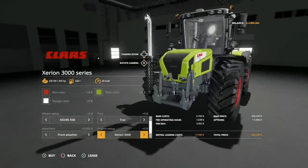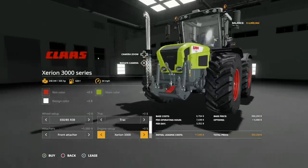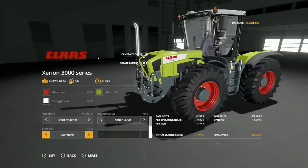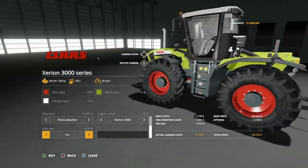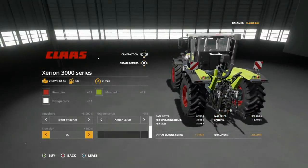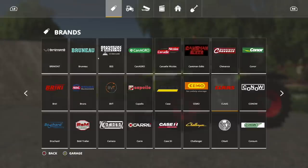It's your PTO. We don't see one, but as we've seen before, these pretty much work with anything. Engine setups: we have the 3,300, which will give you 335 horsepower, and the 38, which will give you 379 horsepower. And then side sign, we have standard and EU. So if you want to use this for a standard map, go for it.